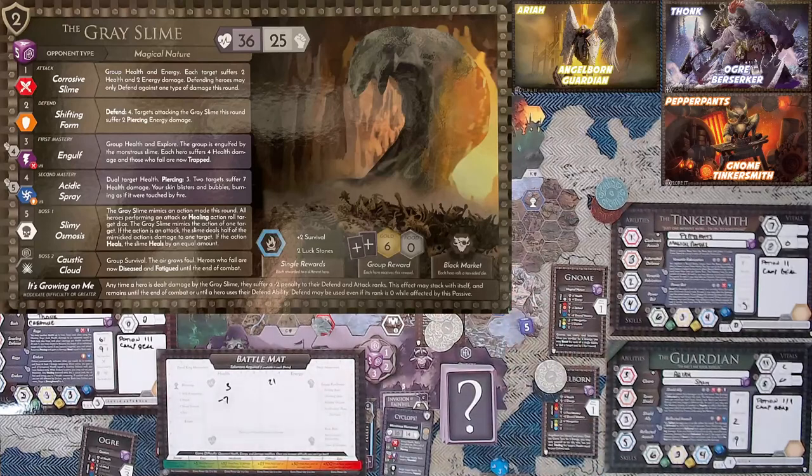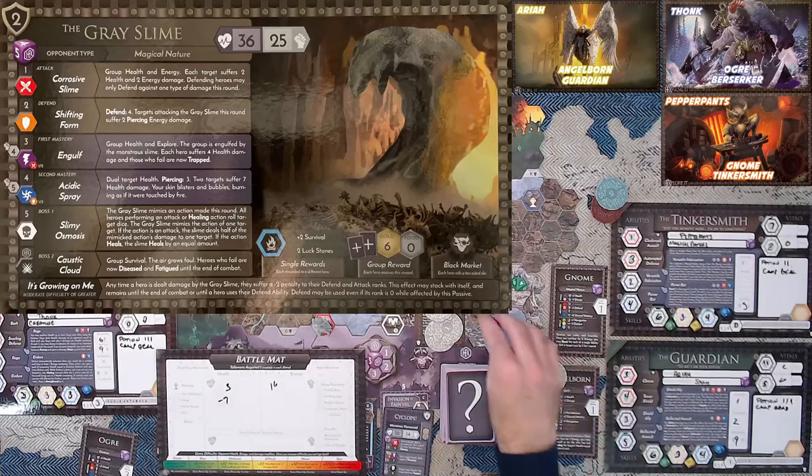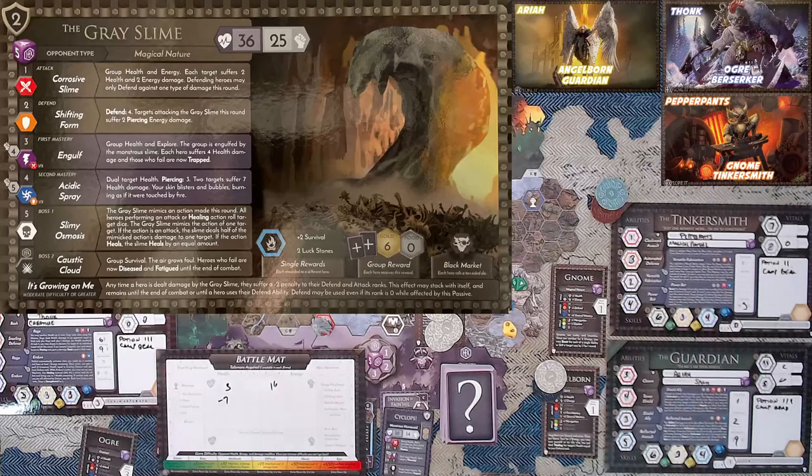Only Thonk is going to bash — Araya and Pepperpants are going to defend. He's going to lose seven this round. Worst case if he rolls Shifting Form — a two — he'll defend four of it and still die, and Thonk will take two energy damage, which is nothing. We have a hex and a two left on the die, so a thirty-three percent chance of winning outright. It's a five — Acidic Spray, dual target, piercing three. Piercing three ignores my defense. Pepper takes seven health damage — he's down to zero. Thonk also takes seven — he is down to zero. However, the boss has been vanquished.